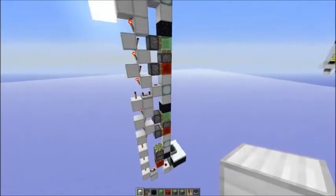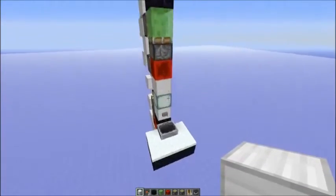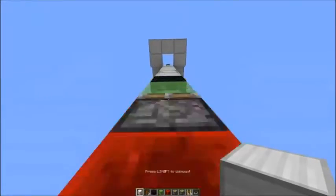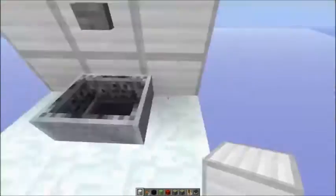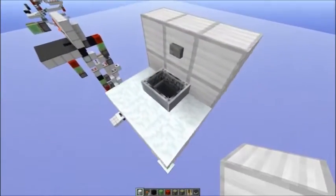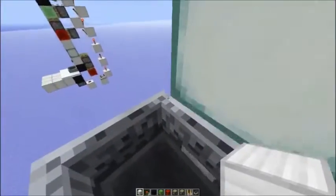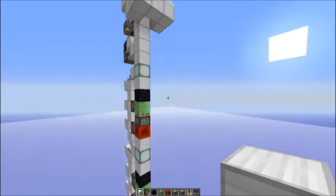Hello everyone. A while ago I showed you how to build this very compact minecart slime block elevator, which works like this. So you enter the minecart, press the button and you transport it up. If you're up you can leave the minecart and go wherever you need to go. And if you want to go back down again you have to enter the minecart again and press the button again and you transport it down.